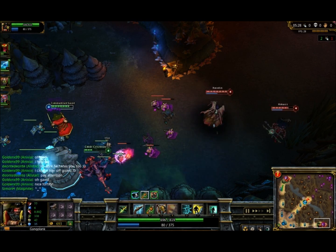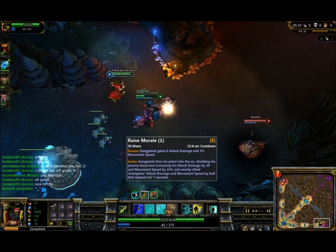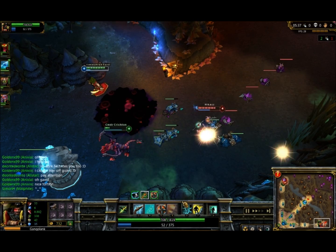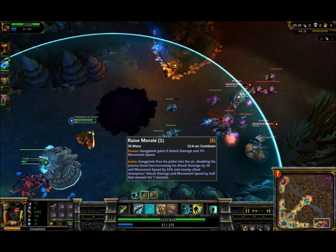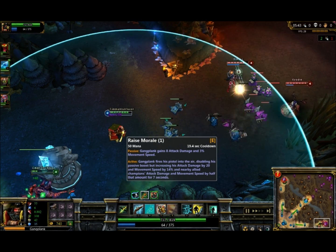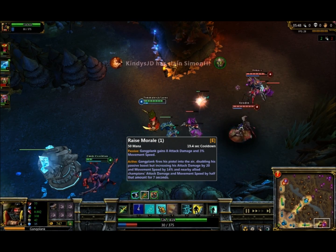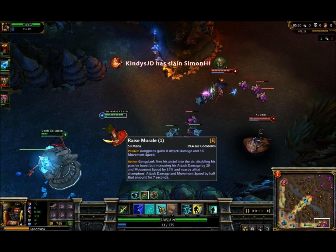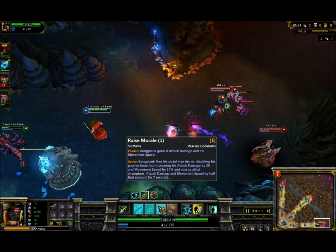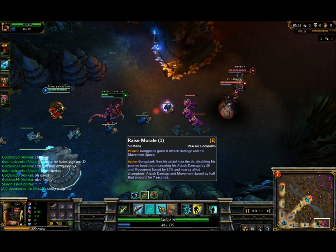I do get E second. You want to max Q as fast as you can — get 1 point in W, 1 point in E. Then depending on how much damage you're taking, either max W or E. You can't forget E gives you extra attack damage passively, which is good, and also increases your attack damage by quite a lot when active. So you do want to activate that before every teamfight. And we see our Malphite goes down again — I'm not really sure how you die as Malphite, the tank. He has an Alistar in the lane with him too, which is why it's so sad.